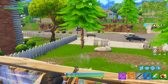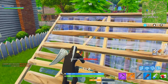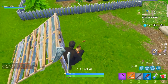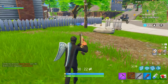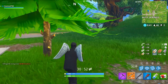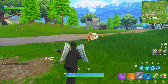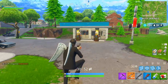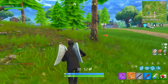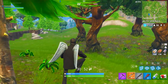I believe it's going to work much like the supply llamas inside Fortnite. Supply llamas can spawn anywhere around the map and each game they drop different things — sometimes shield potions, sometimes different amounts of items. I think the vending machine is going to work the same way, with many possible locations around the map but only about three of them actually spawning in per game.